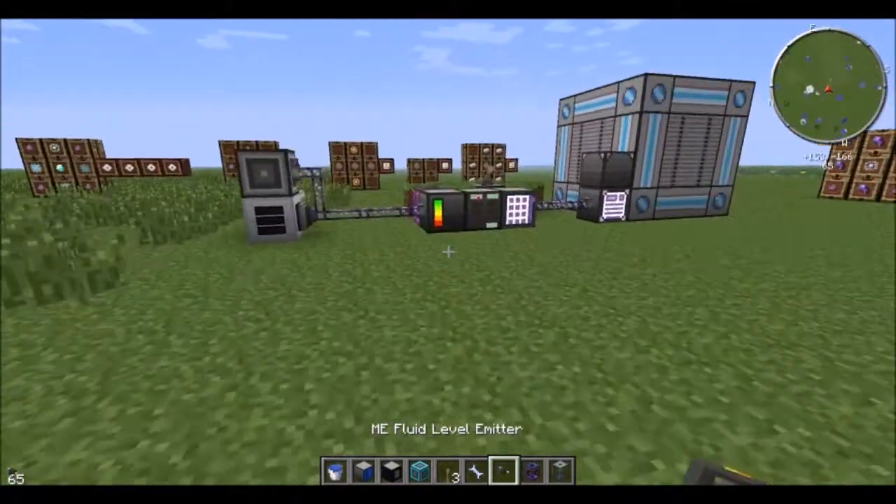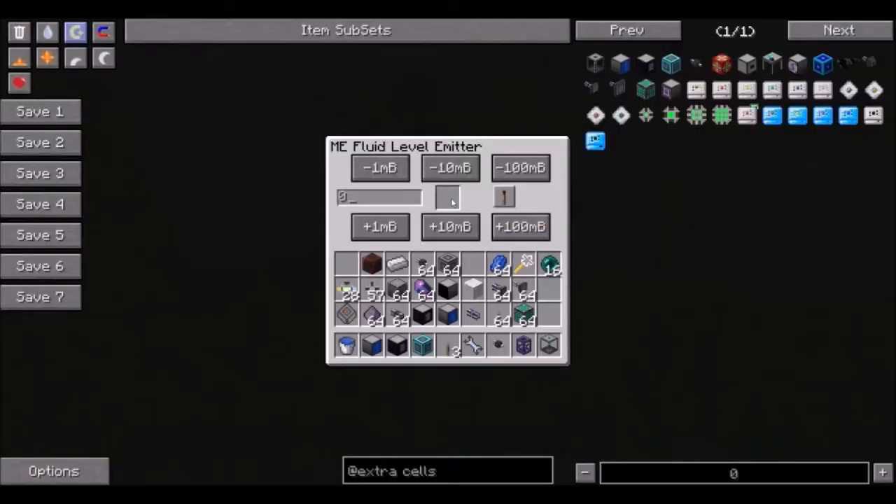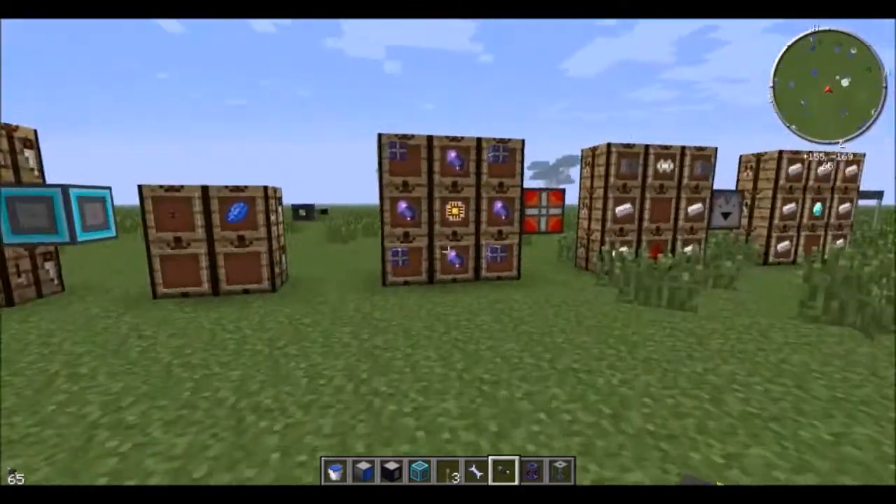Fluid level emitter: put it down in your system. You select a fluid to go into it, say water. Then you select a level, and choose whether you want it to emit if it's above or below. You put that in just like a regular level emitter would.